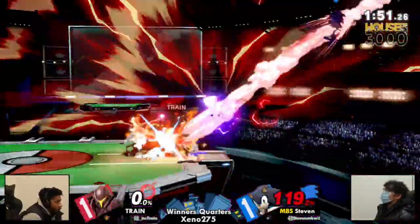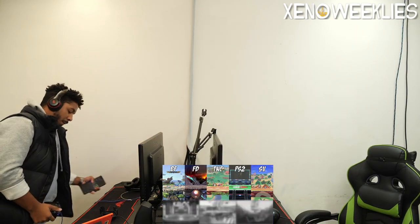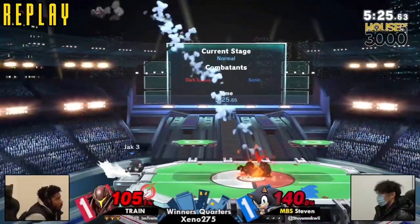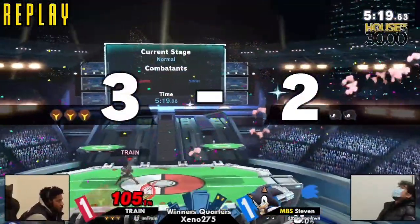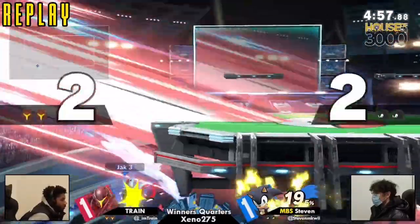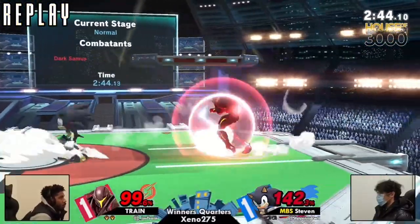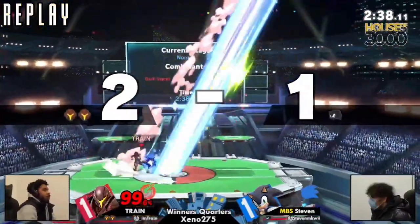The charge shot catches the back air out of shield — Train taking things cleanly. Was that a fully charged charge shot? I believe so — very nicely done by Train to get the W. Definitely made a huge adaptation after game one. Train unfortunately lost — it was a pretty close game one. The whole set kind of played out very closely contested. Train started getting more consistent at landing that charge shot in crucial moments, getting those grabs to end stocks, and really just sealed the deal. Very closely contested match — job well done to both players.